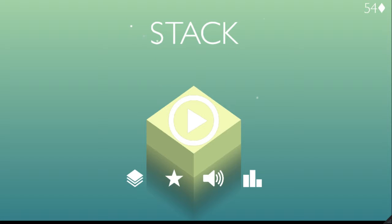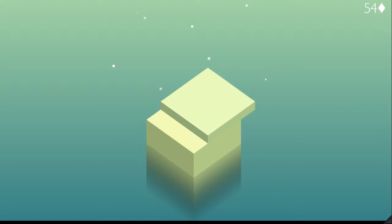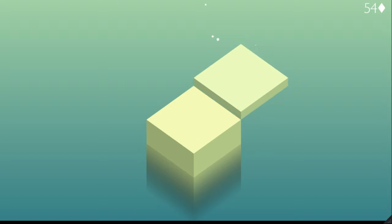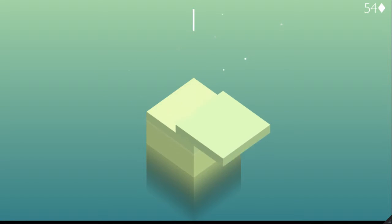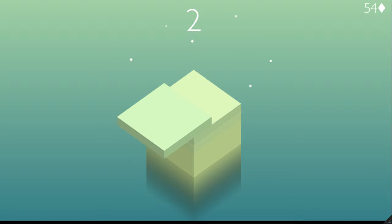I'm just going to tap the screen to press play, which drops you right into the game. As the name states, the object or goal of this game is to stack — it's going to be going back and forth, and you want to time it properly so it lines up perfectly. Once you do that, you get that nice little tone and the little highlight.